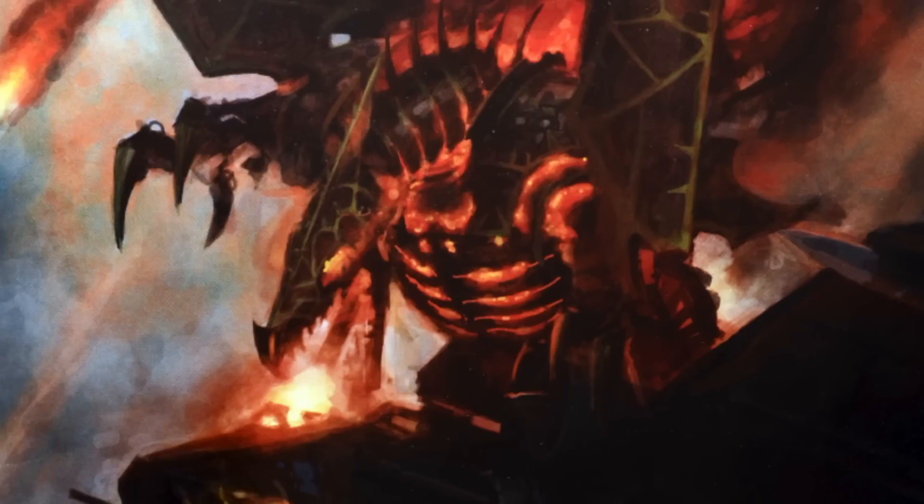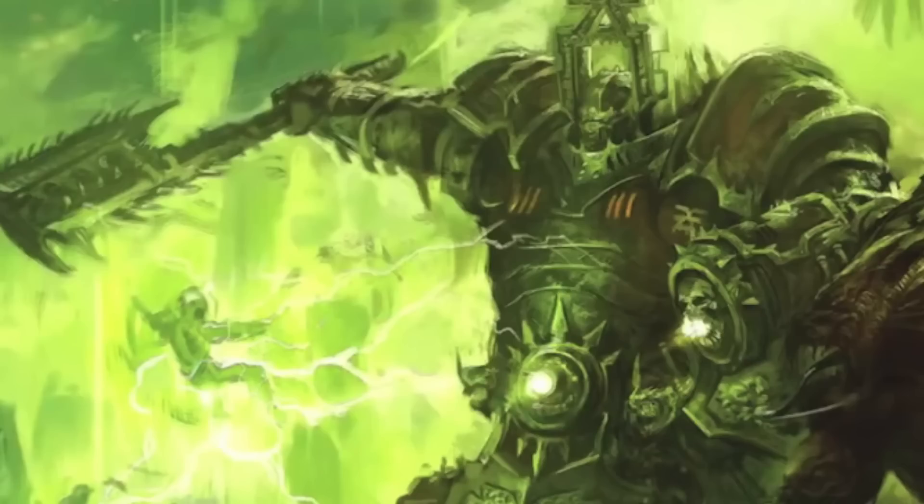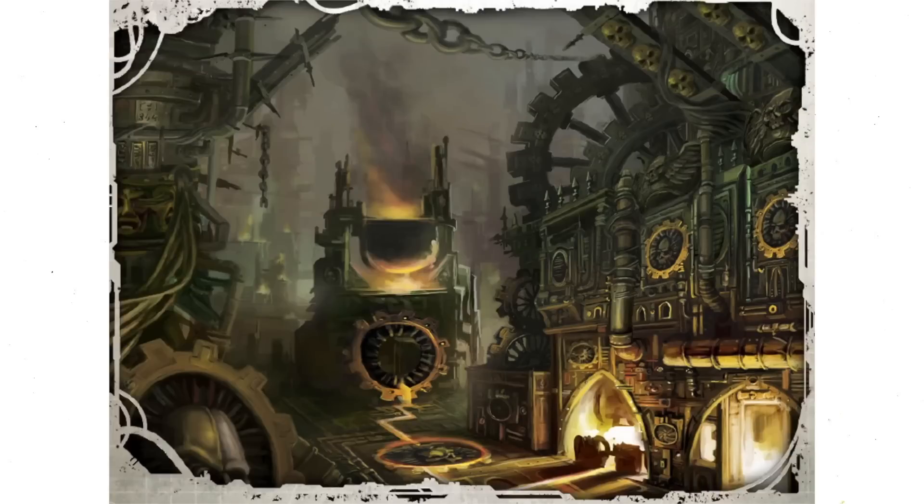The warpsmiths themselves seek to embody their unholy fusion of man, machine, and demon. In their search for perfection, they often become more metal than flesh. Some are little more than a brain and a spinal cord wired into a metallic approximation of a chaos space marine. Pincer limbs, mechadrites, and fusion claws sprout from the warpsmith's altered form, next to melta crucibles and searing welder blades.